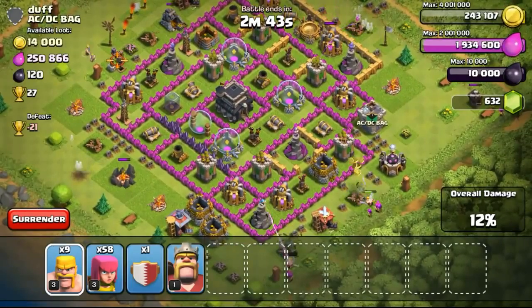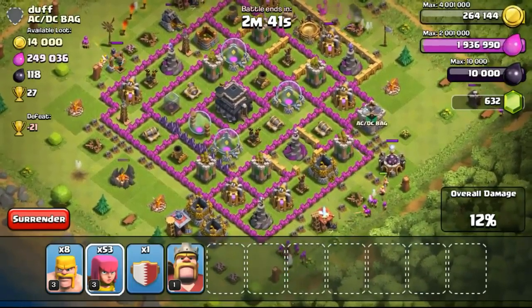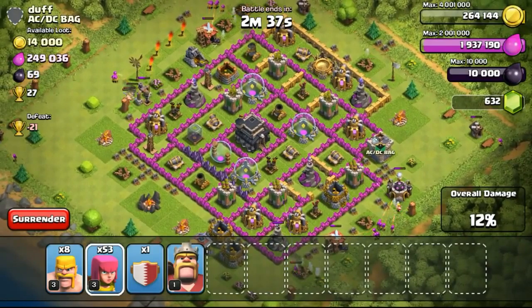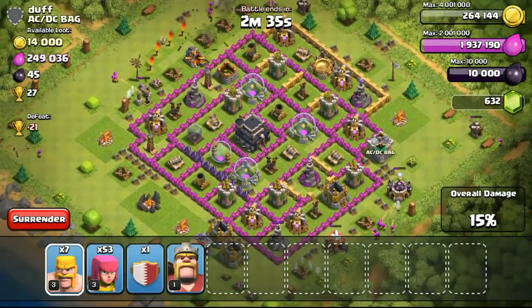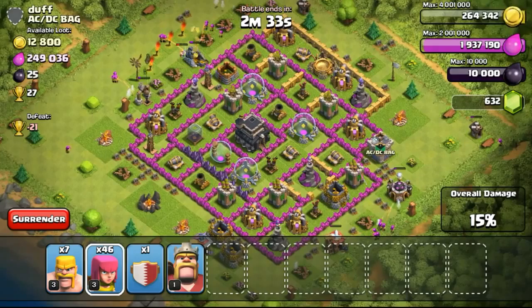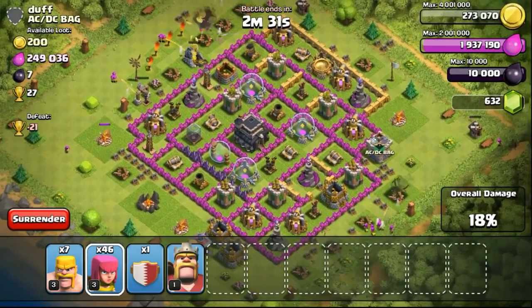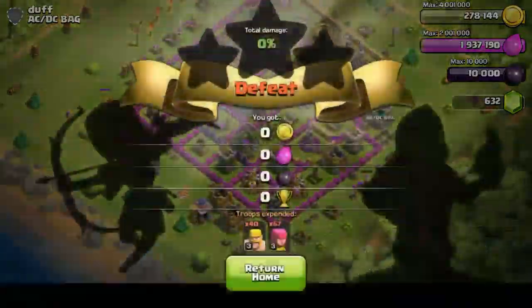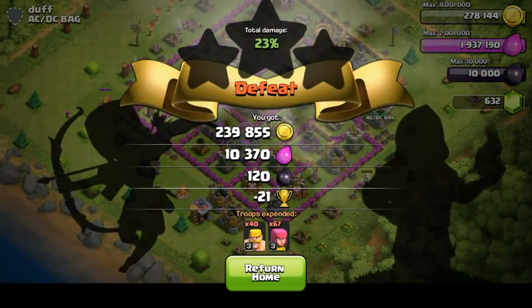The storages were very empty, especially the one on the top. The one that is the lowest in level is very empty and the gold mines were very full. I just focused my troops on the gold mines, not even bothering about the gold storages. The dark elixir drill — it didn't really occur to me that I'd want to get it, but eventually my troops got it.